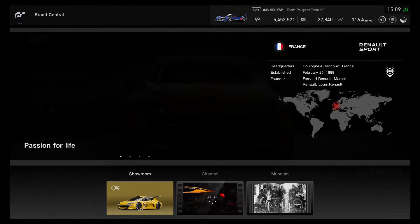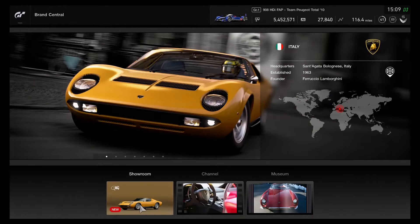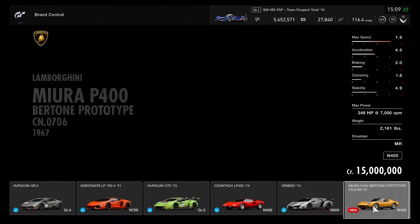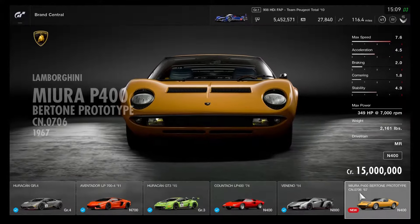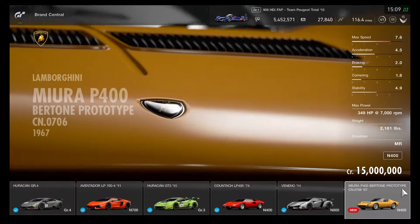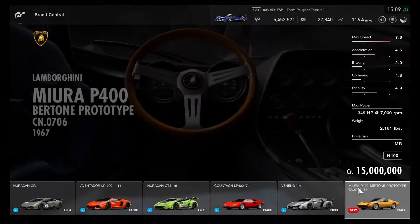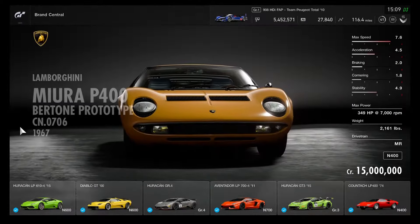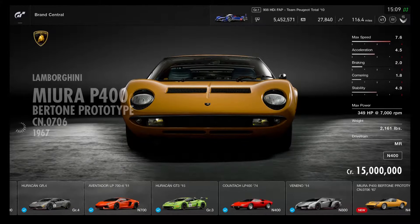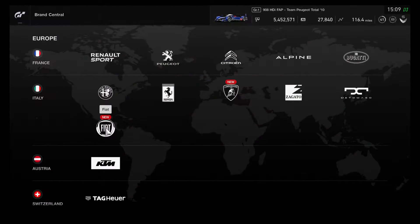The Megane Trophy is the wide-body GT4 race car and without the wide-body version — same car type but different style. Let's go over to Lamborghini and take a look at the Miura concept. The Miura P400 Bertone costs 15 million credits — much different than the Group X cars, like the Jaguar and Ferrari classic LMP race cars from the 1960s. I'll have to wait until I get enough credits.